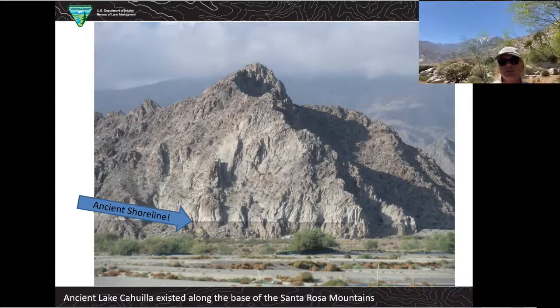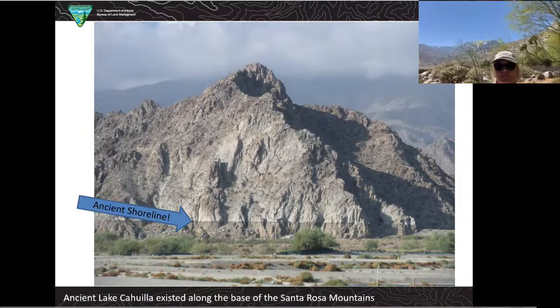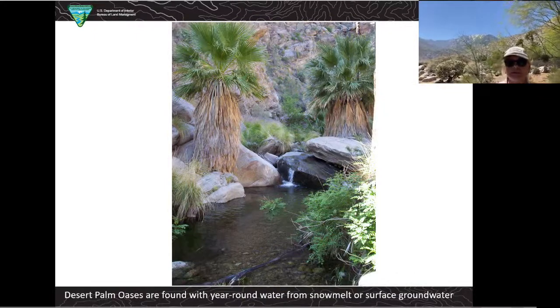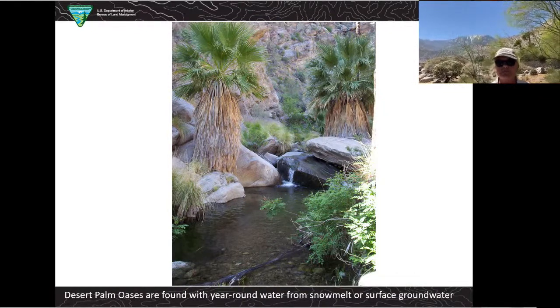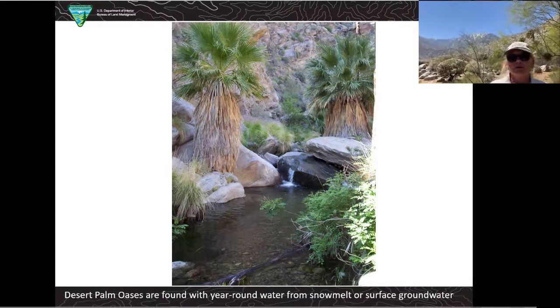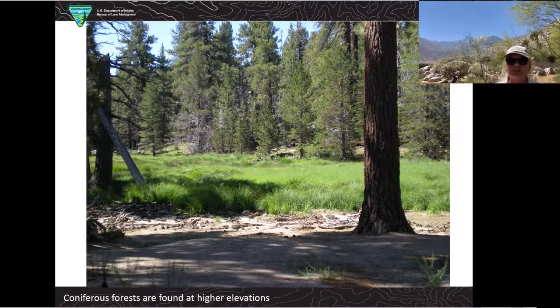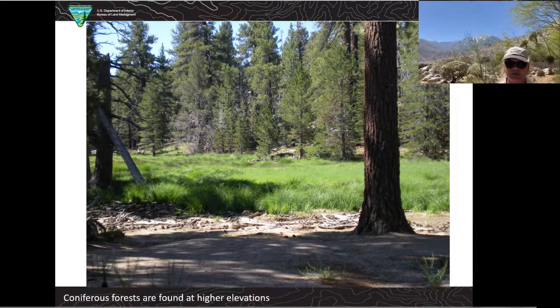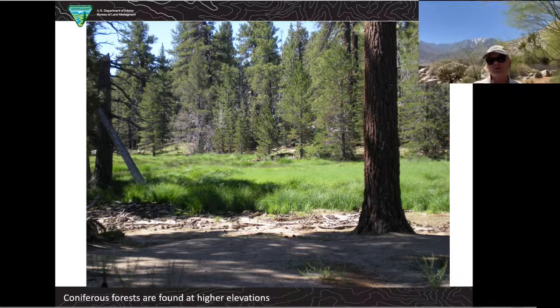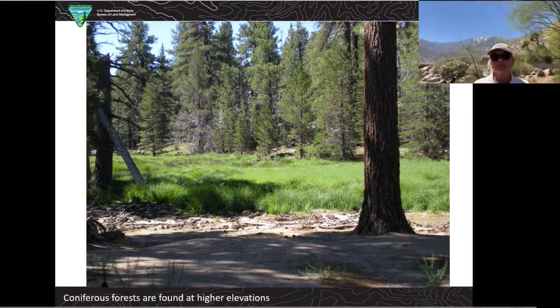Exploring more into the Santa Rosa Mountains, you'll find a wide variety of great places for plants, animals, and humans. My favorite is the Palm Oasis — the Desert Palm Oasis is very cool and shady, and on hot days it's a really great place to be. If you go up into the mountains, you'll find coniferous forests with pine trees and meadows. So let's go on to an endangered species back in the desert.